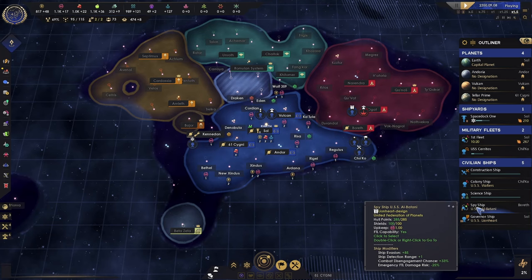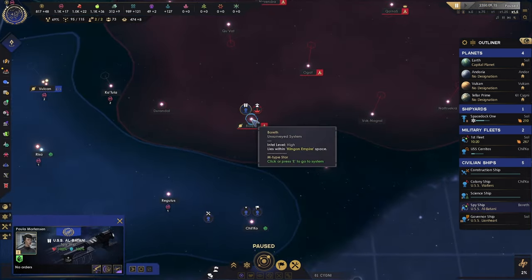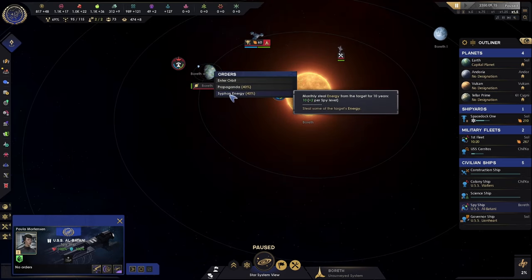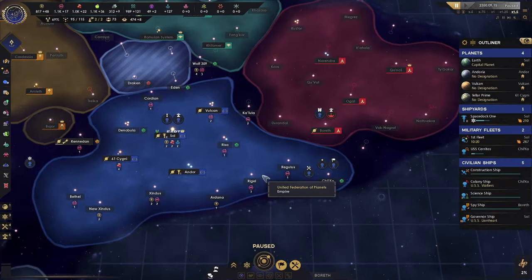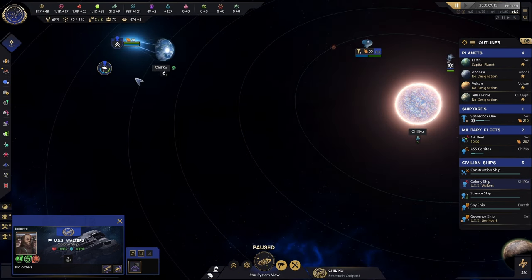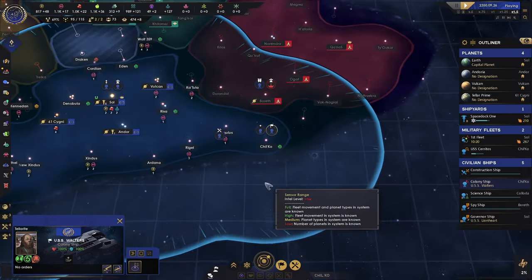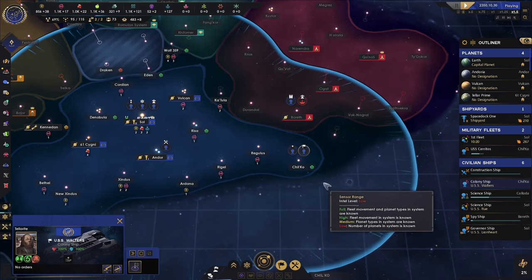If you guys want details on any of these things — I did play for a while and had to do a lot of speed-ups and cuts, so if you want to see anything just go back and pause it. We're going to siphon energy here because I'm going to need it — I'm going to start buying alloys. As soon as that anomaly is scanned, we're going to kick off that colonization.